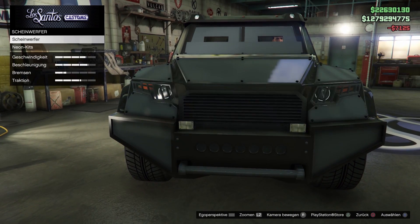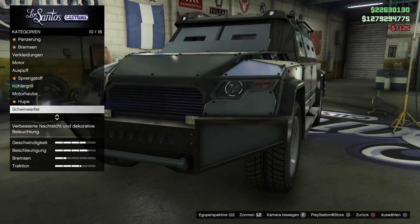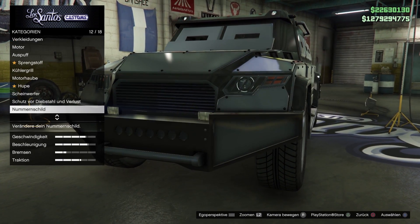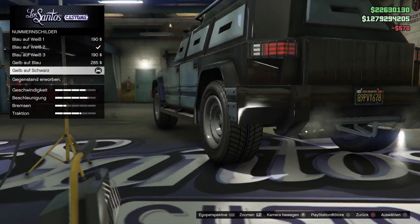Scheinwerfer mache ich auf jeden Fall Xenon. Aber ich nehme diesmal keine Unterbodenbeleuchung – kein Neonkit. Passt irgendwie nicht bei der Karre hier, so einem Militärauto. Nummernschild: gelb auf schwarz.